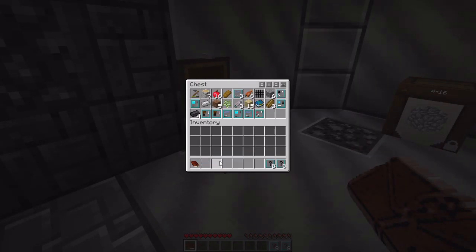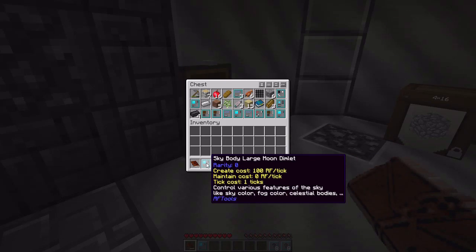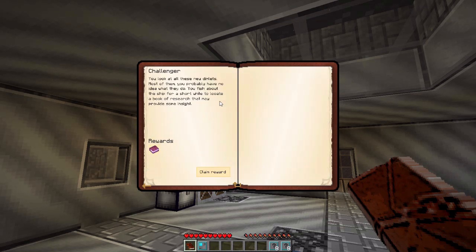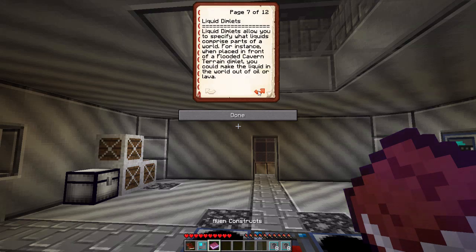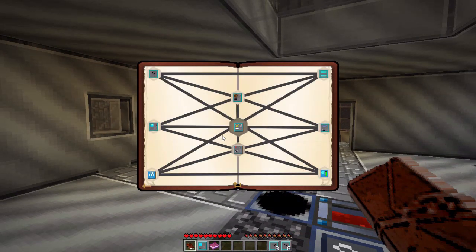We're going to need to create another chest - we should have brought a workbench back. Oh darn it. Sky body, small. Terra lead ore. What's the book say to do? Alright, so we need a challenger - look at all these new dimlets. Most of them you've probably no idea what they do. You fish about the ship for a short while to locate a book of research that may provide some insight. Alien constructs, biome, controller, terrain, material, liquid, feature, digit. So this basically talks about what we can do.